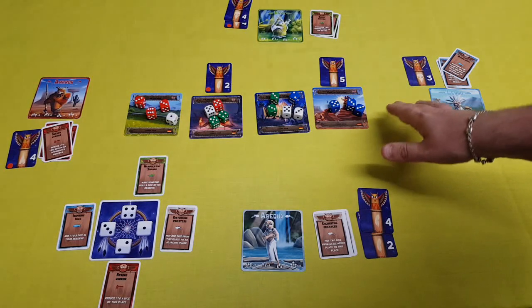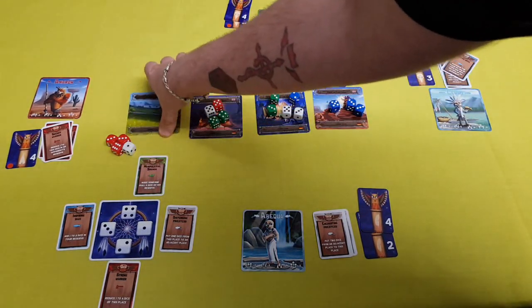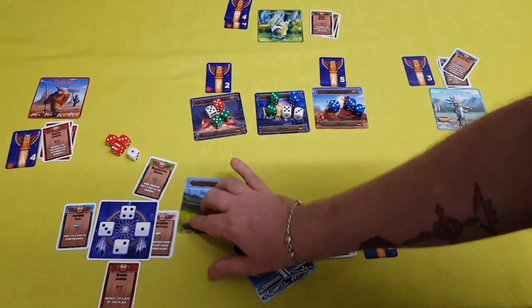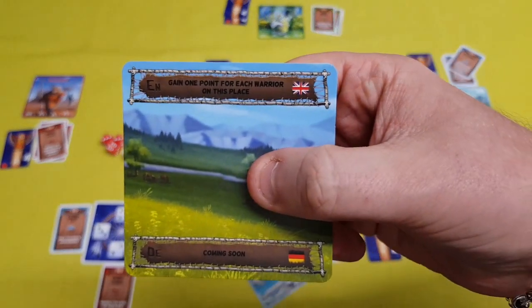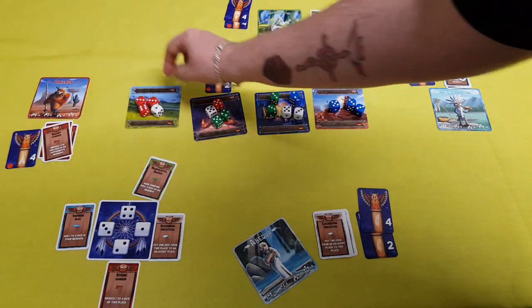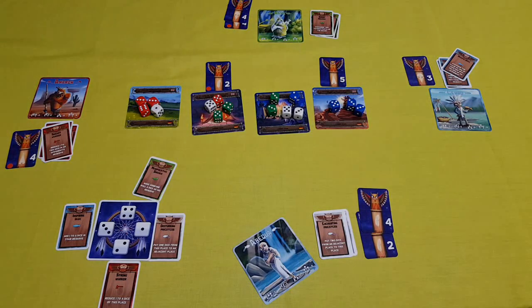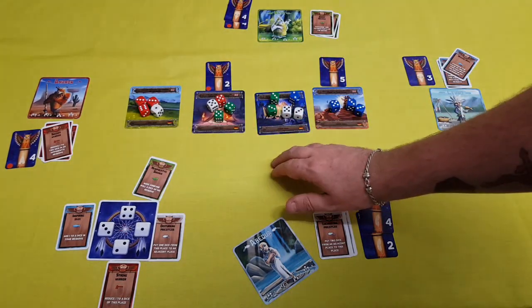You then go back through again, checking who is the leader and activating the abilities. The ability on this location is to gain one point for each warrior on this place — so the red player would gain four points. You go through each location, assigning points where required based upon the card's effect.